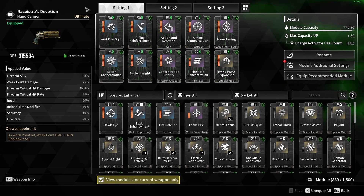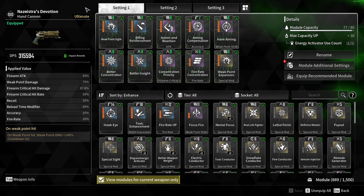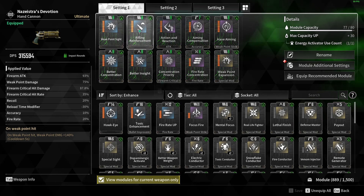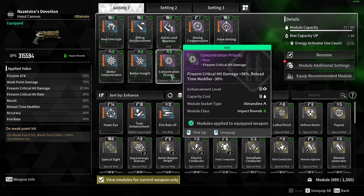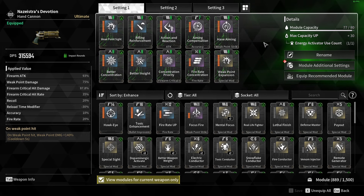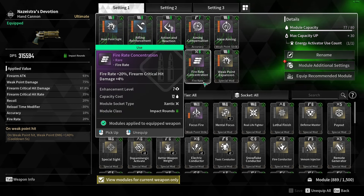So to start off here, for most weapon builds, you kind of follow this general idea of modding it, which is attack stuff right here. You got Crit Damage, Crit Rate, some Weak Point Damage, and then I like to put Fire Rate on my weapons.